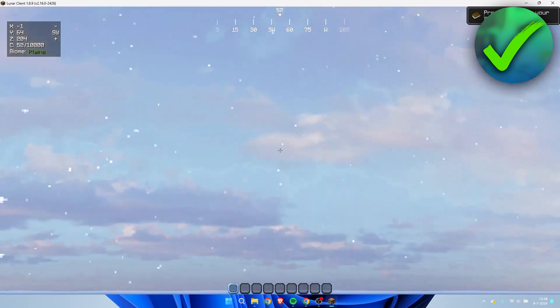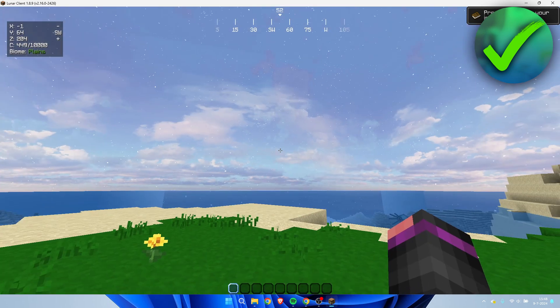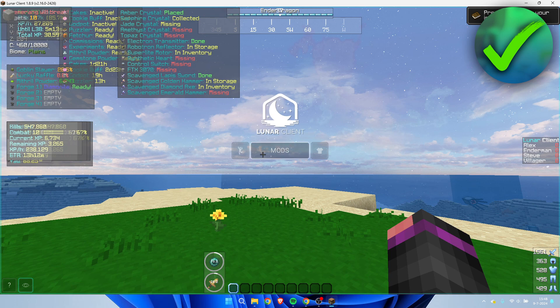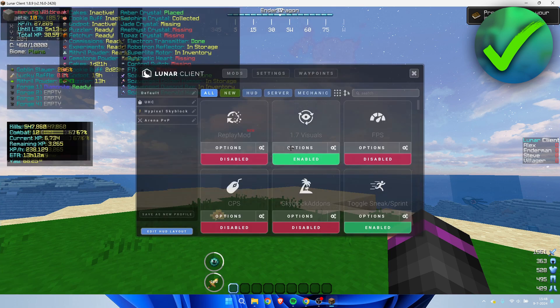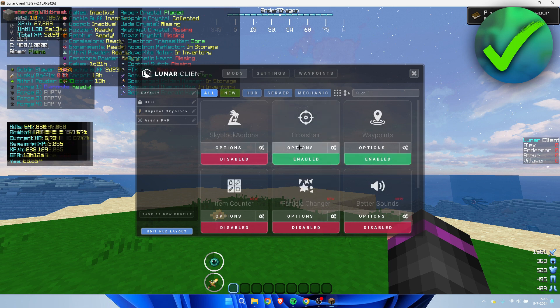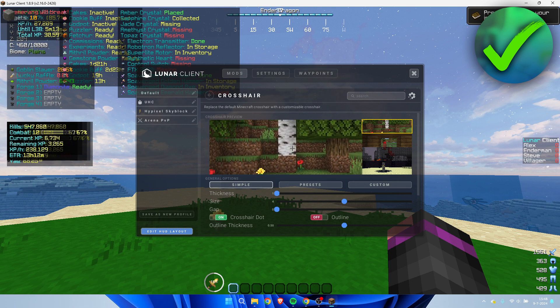I'm inside a single player world in Lunar Client and you can see I have a crosshair. Inside Lunar Client, if you open up all your mods, what you can do is search for crosshair.